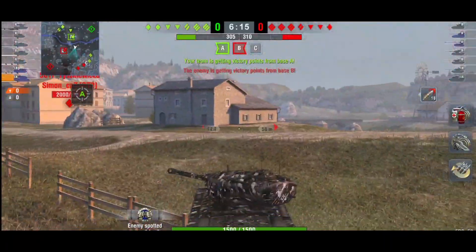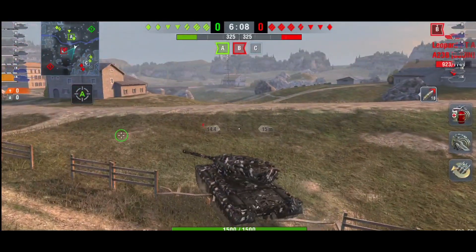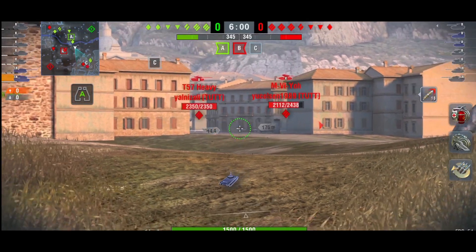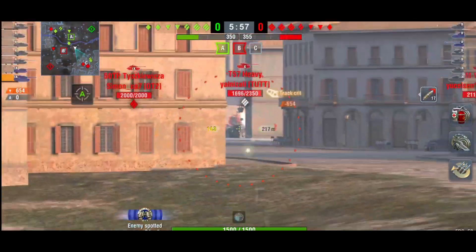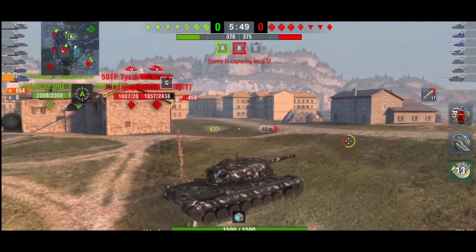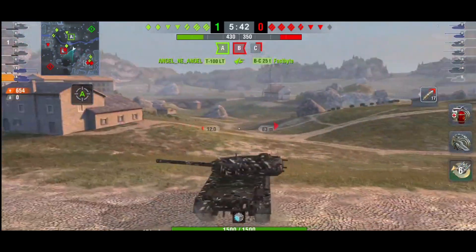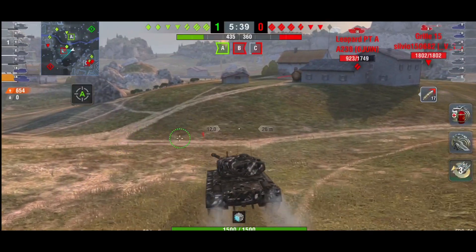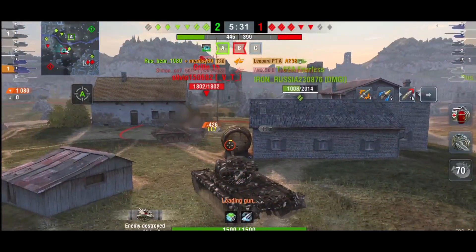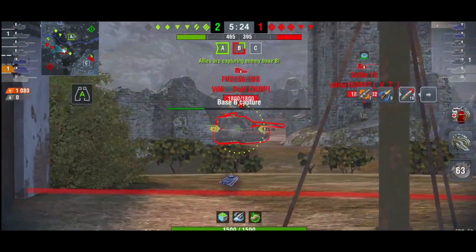I'm in a tier 10 game — there's just two of us in tier 9s up against tier 10s. As soon as you start turning your turret it becomes very weak, and it is a massive turret, so pay attention to where the enemy team are. I'm aiming at the guys on the left here, but if there are tanks on the right they can penetrate me, and if there's a Death Star he can penetrate my turret as well.